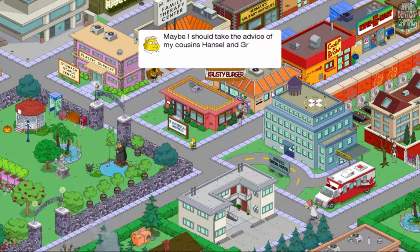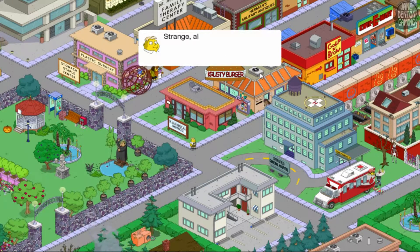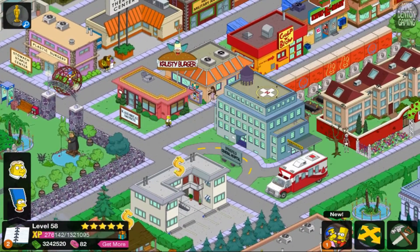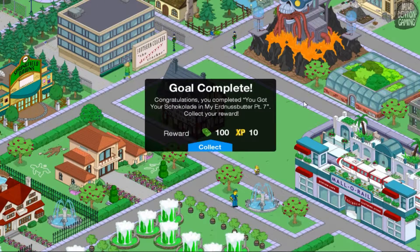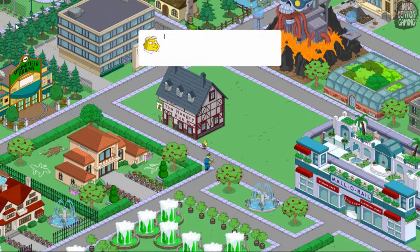Maybe I should take the advice of my cousins Hansel and Gretel and round out my diet with a steady regimen of breadcrumbs and houses. Strange — all this talk of food is making me hungry. You got your chocolate in my Erdnuss butter — Part 7! Make Ooter have second breakfast. That's the Hungry Hun! Goal complete — Part 7 done! I cannot wait to see all my school friends again — I'm sure they will be happy to see me too.